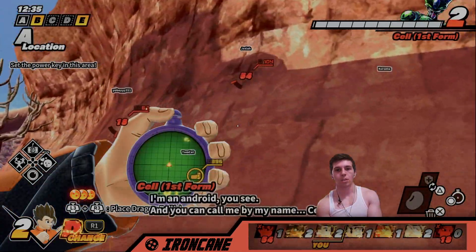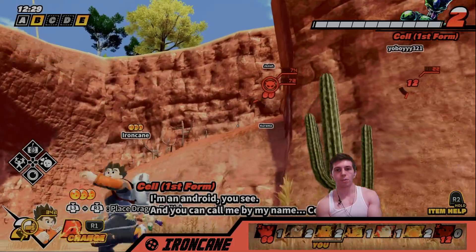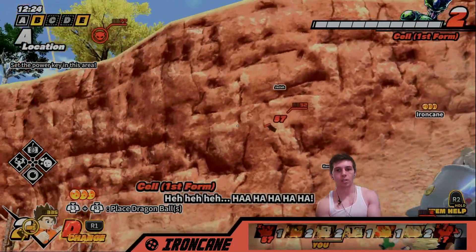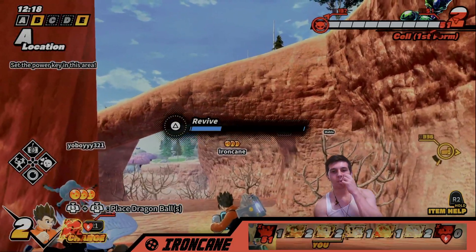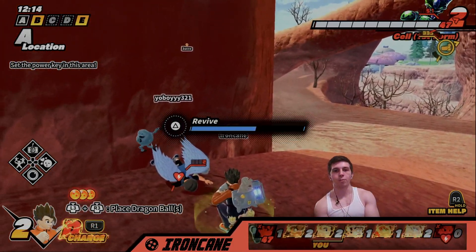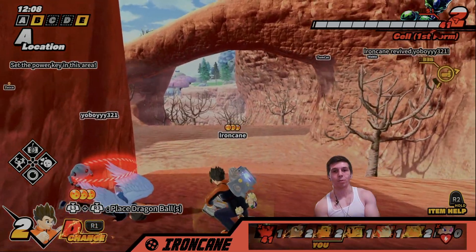Cell is rampaging — 'I'm an android, you can call me by my name.' Let me see if I can res this guy really quick. I should be able to do it before Cell finishes destroying the area. If Cell destroys C or D, that's not bad for us.